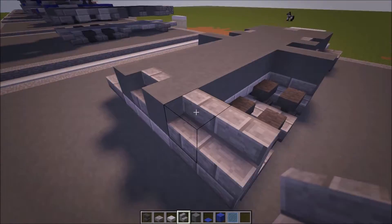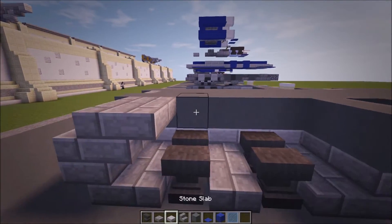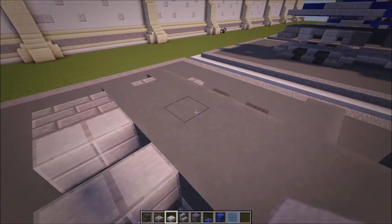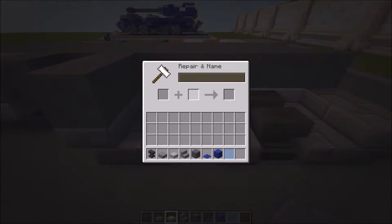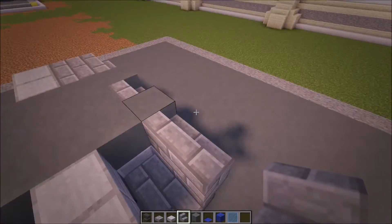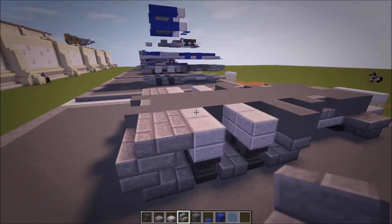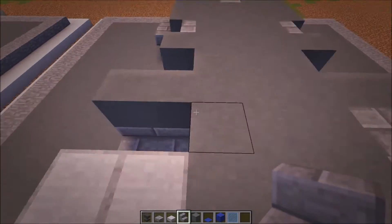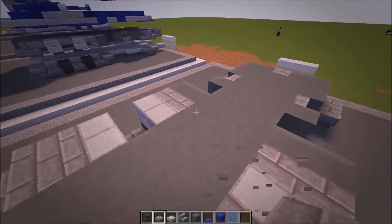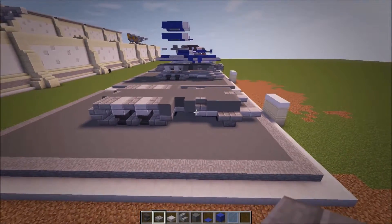And then at the back here, you're going to do two stairs, and then two upside down ones. Then you're going to do two sets of four slabs — there and there, like that. This is stone slabs rather than stone bricks. So I'm doing a different order now, but it's the same principles. You should end up with that. Then upside down stairs there and there, just like that. Then two sets of stone brick slabs, like that. You should end up with that.